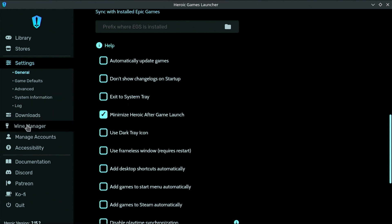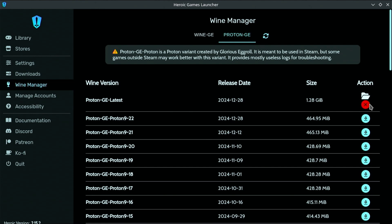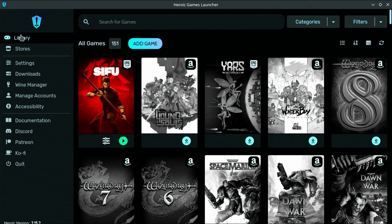Another thing is the Wine Manager. Go ahead and click on that, and make sure that you have the latest one installed. Then Proton GE up top — make sure you have the latest one installed there as well. The launcher does a pretty good job of selecting which one you need, and if you don't have it, it knows which one to select. This just helps the game run. I've had no issues with games running so far — the launcher seems to know what it needs to do.